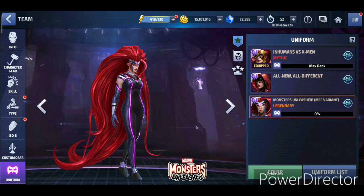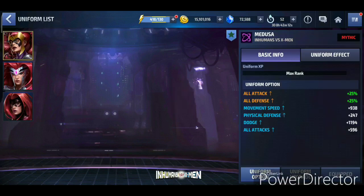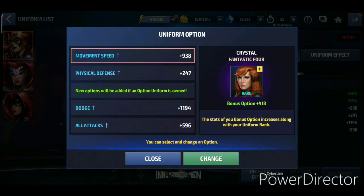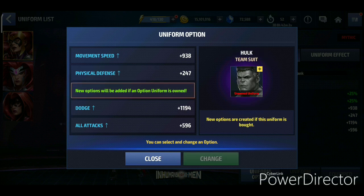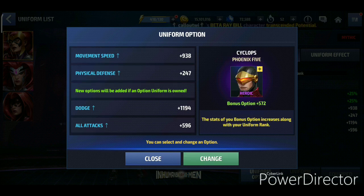For Medusa's Merciful Queen leadership, it jumped from 36% to 42%, and now with the Monster Unleashed uniform it goes to 45%. That's only a 3% increase, so it's really a matter of whether you want to spend on the uniform for that. Uniform options include Crystal, Phoenix 4, Spider-Man 2099, Hulk Team Suit, Phoenix 5 Cyclops, and Luna Snow Andromeda Suit - not bad.